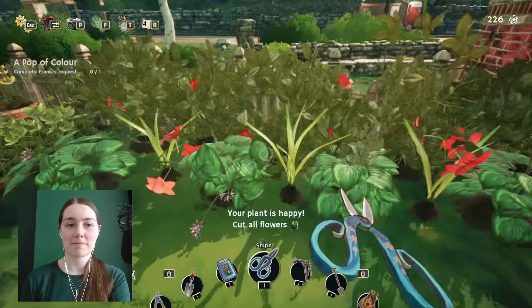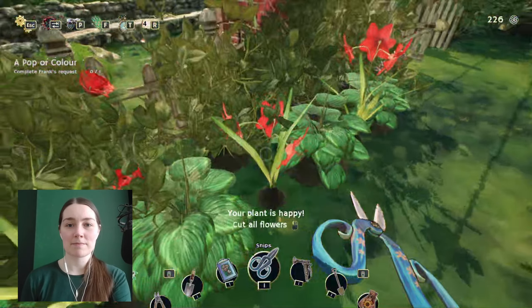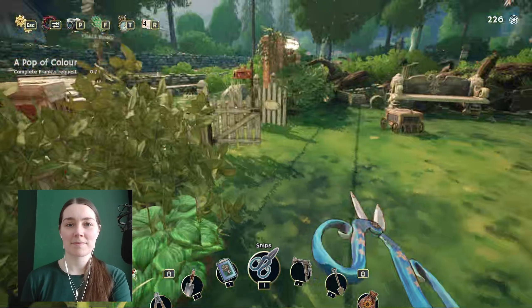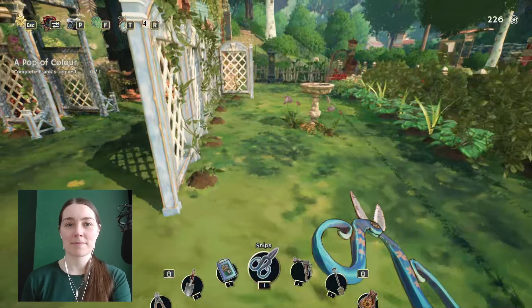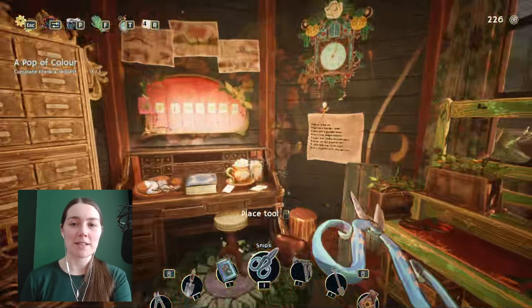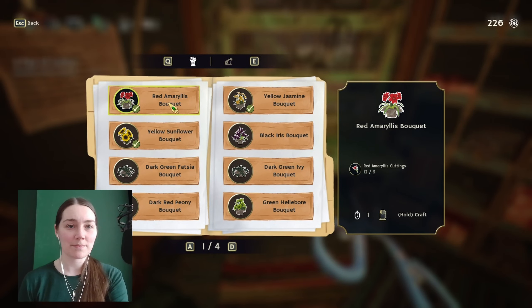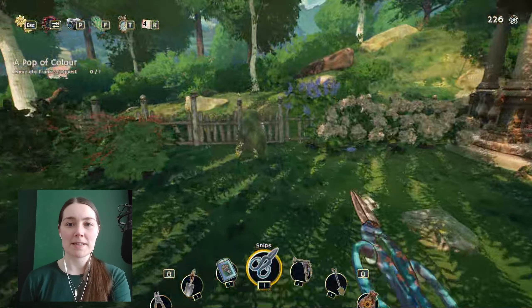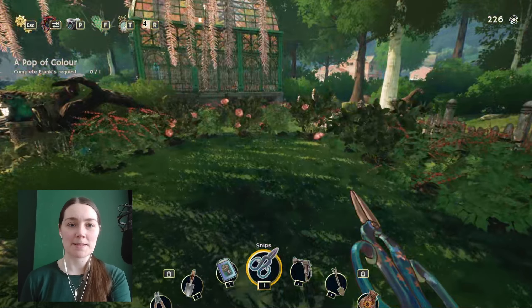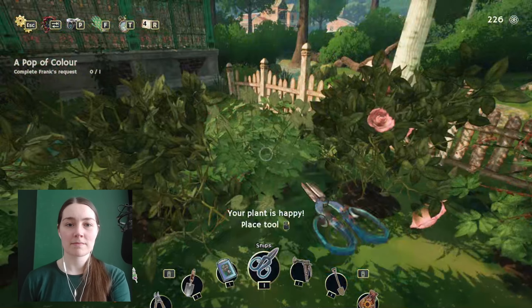Let's snip all the jasmine. I have a serious lack of roses this time around in comparison to my last playthrough, the one that was lost. It's kind of sad because they're really useful for making bouquets. Okay let's grab some of these with the snips.